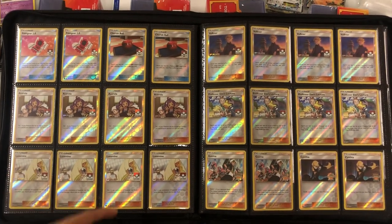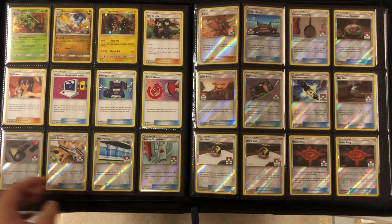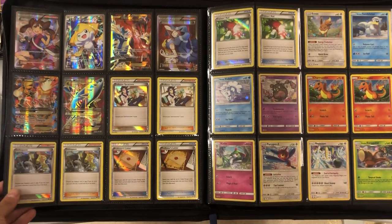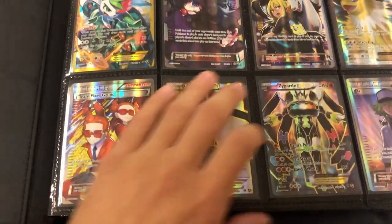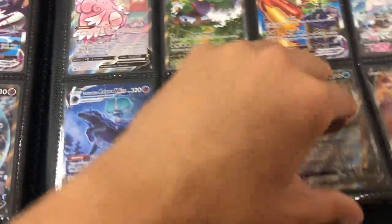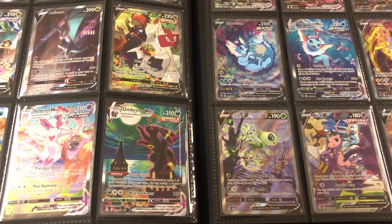This page also looks really cool with all the trainers — this is a whole new section I added to the binder. Someone left a comment on my previous YouTube video saying I was missing all of the 2019 tournament promos. And I was like, oh man, you're right — I didn't even know they existed. That's going to be it for this video. Thank you all so much for watching. Let me get to the Evolving Skies page real quick because I love it so much. I like to call it the Van Gogh — the Umbreon VMAX. Thank you guys so much for all the support. We're almost going to hit a thousand subscribers. Have a good day or night. Later.